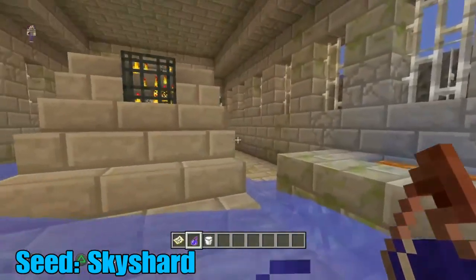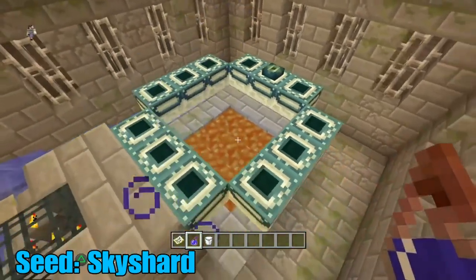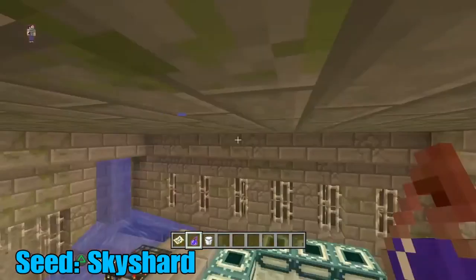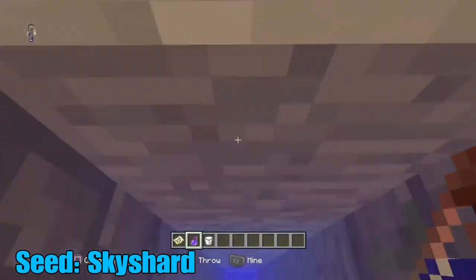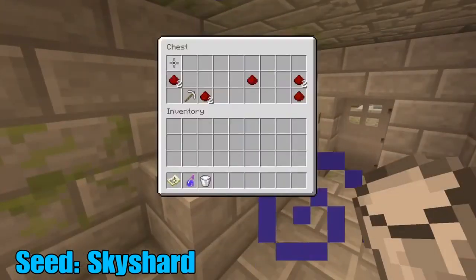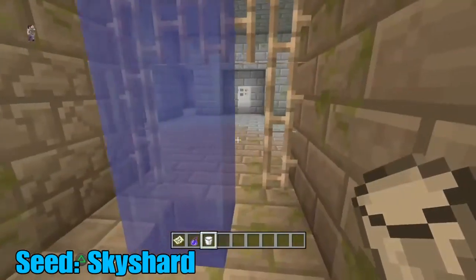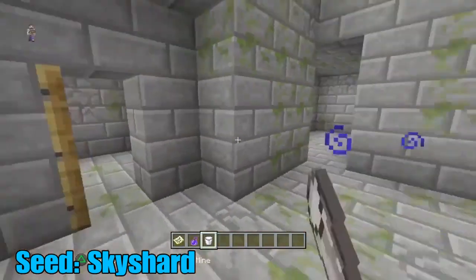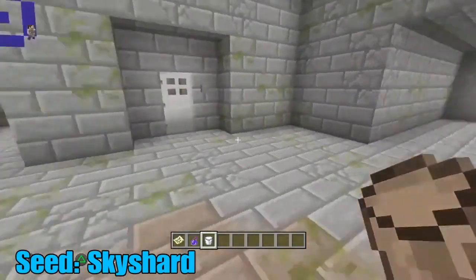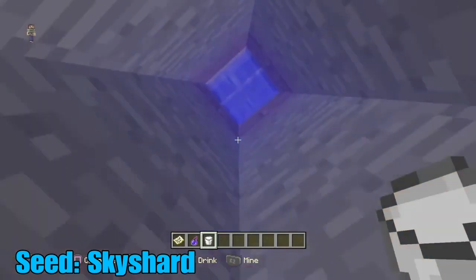Inside the End portal area it is massive — this world has so much loot. The portal only comes with one Eye of Ender, which isn't ideal, but not too bad. If you mine straight down from here you'll find a small room with a chest containing redstone and an iron pickaxe, so you can start mining immediately. There's just so much more good stuff in here.